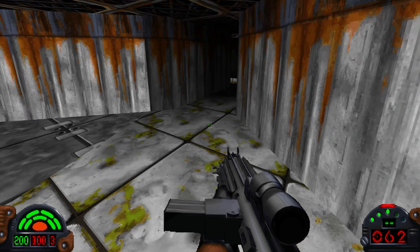Dark Forces' engine also had a bunch of atmospheric elements, from fog and haze to fully animated elements in the background, as the developers wanted the levels to feel alive — to be active environments — with ships moving about in the sky above, rivers running freely, and conveyor belts doing their job.